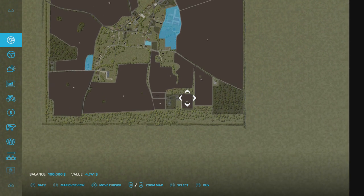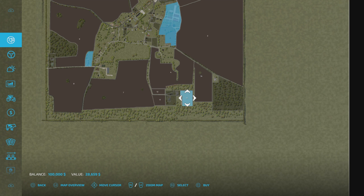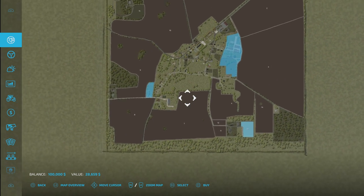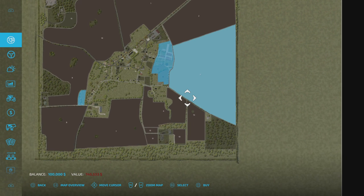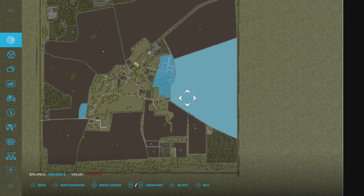Field prices — we start down here with field 13 at 28 grand. Smaller ones down in this section and then working around up to the monster field 3, which is — to be fair for the size of it — 745,000, which isn't too bad at all.